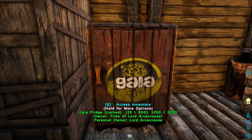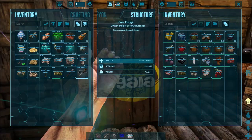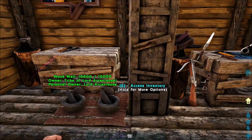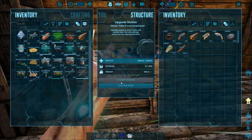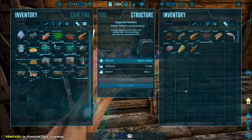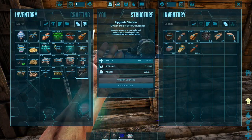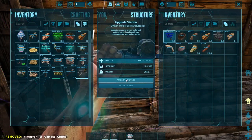This right here is the Gaia fridge. It works like a normal preserving bin, except it doesn't require any fuel or anything — that's pretty dope. We have our upgrade station, which we're actually going to do some upgrading with. I didn't want to do it off camera because I didn't want you guys to call me a cheater. So let's go ahead and start upgrading our stuff.